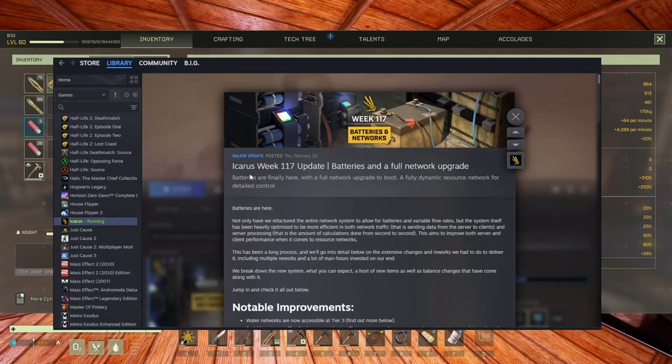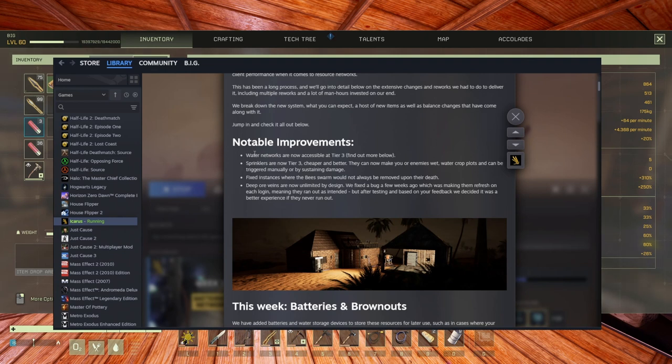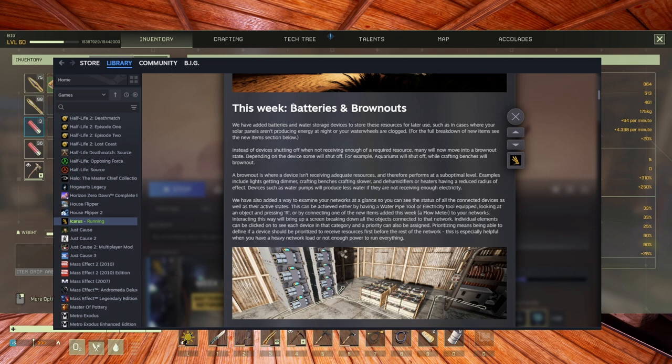Berries are finally here — amazing. Water networks are available at tier 3, sprinklers the same. Fixed instances where the bee swarm could not always be removed upon death — very good. Deep ore veins are unlimited by design, so now they are really unlimited. We also have brownouts — that's not exactly a blackout. It's like when your furnace doesn't have enough power; it works but slower.